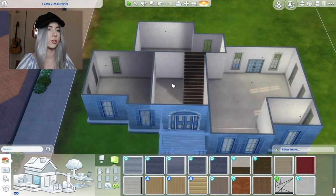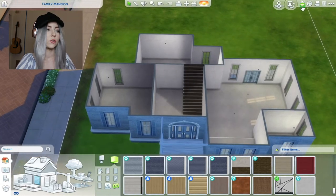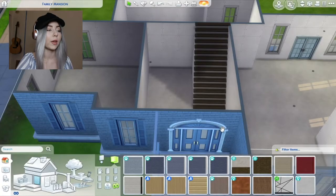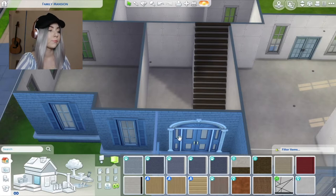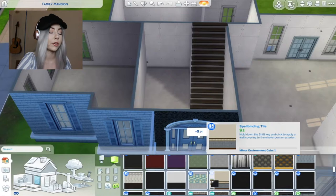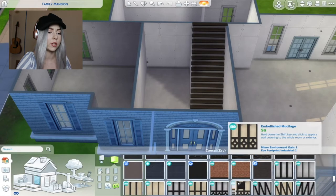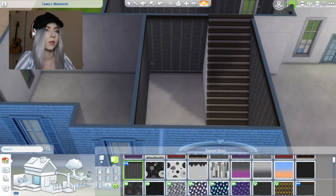Next we have the entryway, which is also going to be the color of this landing up here. Let's find out what color it's gonna be. Okay, we're going from a light blue to black. Black can go one of two ways - it can go the modern direction or the spooky direction, and I low-key want to go the spooky direction. I kind of like that, let's do that!